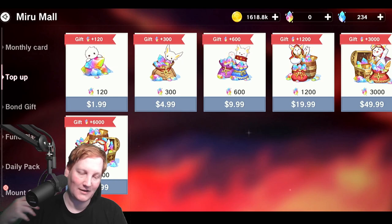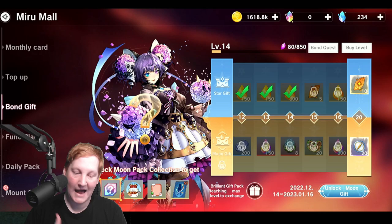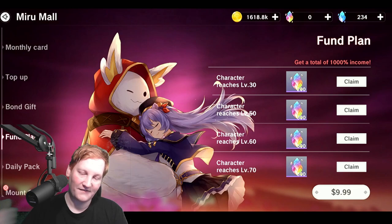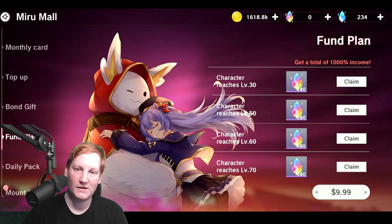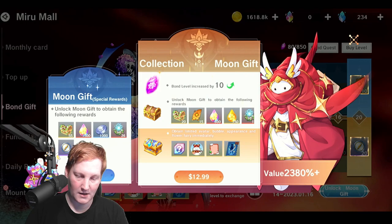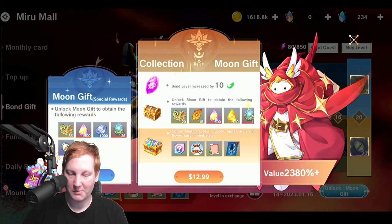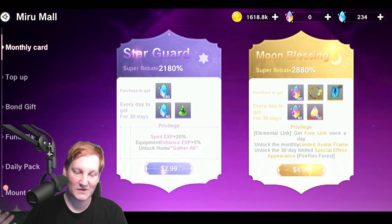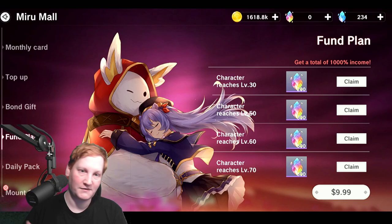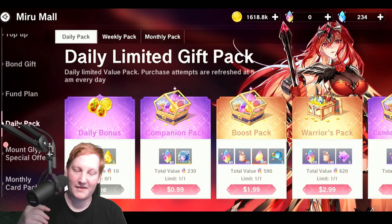For top-up, I don't think most of those are worth it — maybe the two, five, and ten dollar ones. The bond gift is actually better bang for your buck than the monthly cards and is a monthly purchase. If you're treating this like a pay-once game, get the monthly cards for about five to eight dollars, plus the fund plan for five dollars — though thirteen dollars is better if you can. You're looking at roughly twenty-one dollars a month plus a one-time ten dollar purchase, and you'll be playing the full-fledged version with no issues.